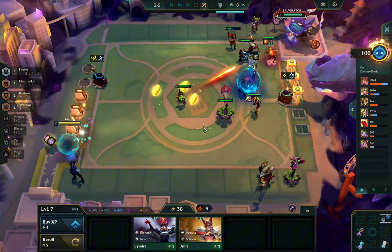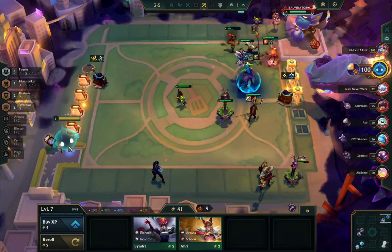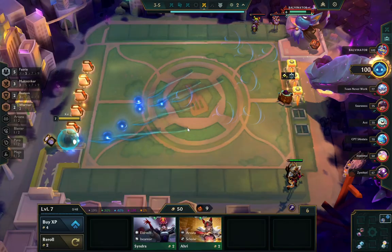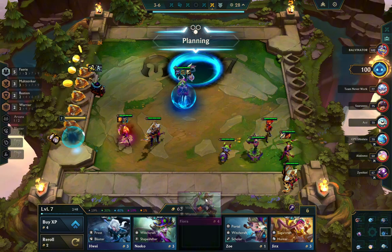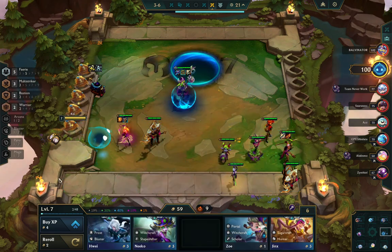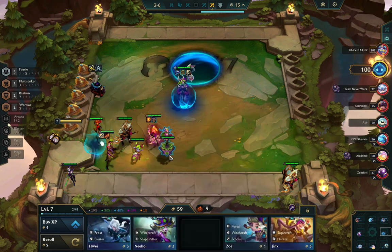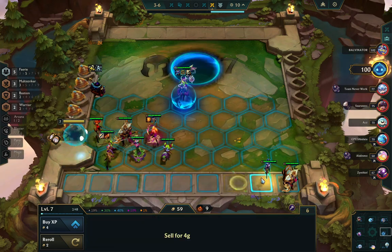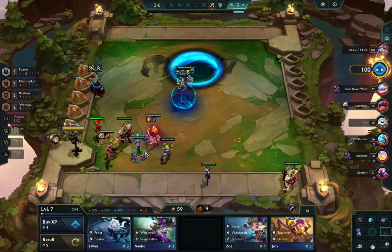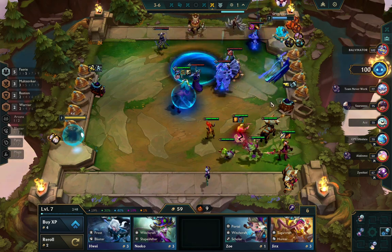I do actually end up selling Ezreal, so I lost one gold for buying it. But I decide there's no way I can play this for at least another three rounds, and that's a pretty long time. Once I hit level 8 I'm going to roll down, and I'd prefer to play probably five fairy, three multi-striker, and some other random strong units. Ezreal would be an itemless unit and wouldn't really have a spot on my team. So I sell it — it doesn't seem worth holding, especially since I can't play it immediately. That was a small mistake.